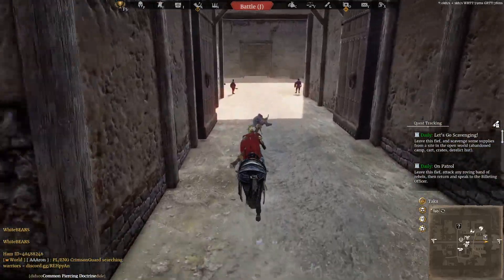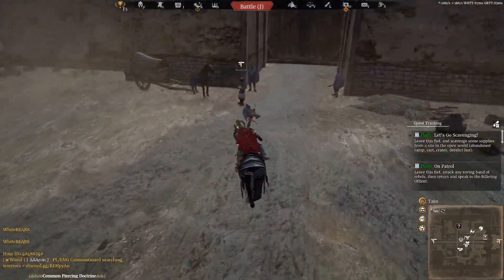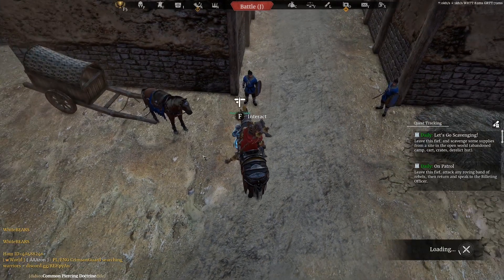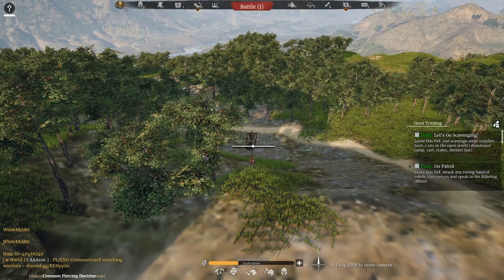Even though your camp is still in the other region — all your units, all your supplies are still back down in Liangyung — you will have personally as a character moved region. Once we've done that we can then move to wherever we want to set our camp. We'll have a look at the map once we load back in and see which direction we need to go. Probably heading towards Anliang to show you a bit about setting our camp.